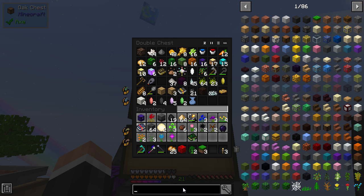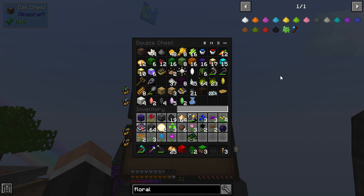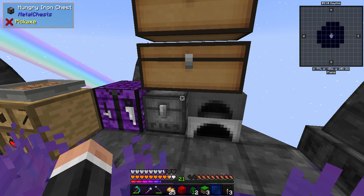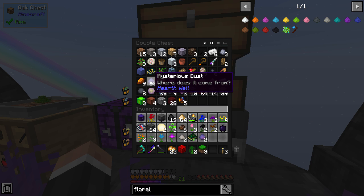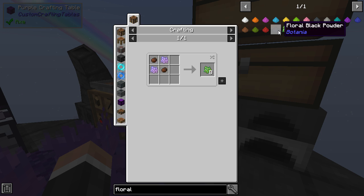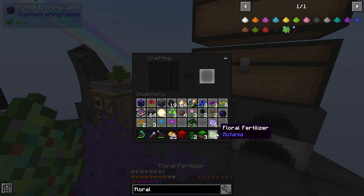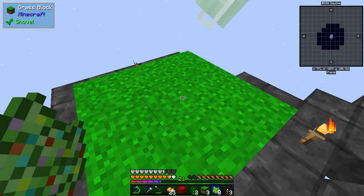So I've got to do that again - that's fine. I need mysterious fertilizer. Floral - there we go. I can't remember how to make it - stone dust and mysterious dust, that's not too hard. Mysterious dust - there we go, bam bam bam. And then bam bam bam. Another eight - let's see. Yes!